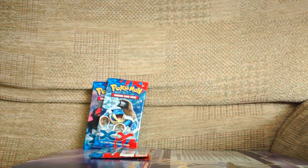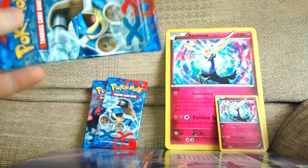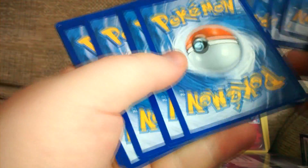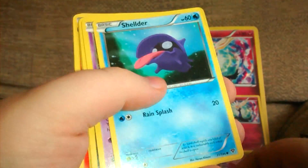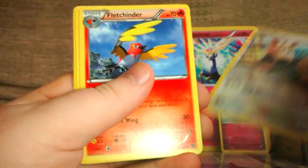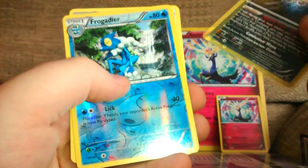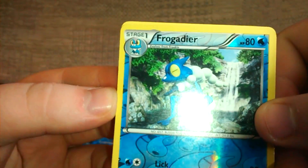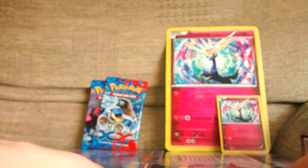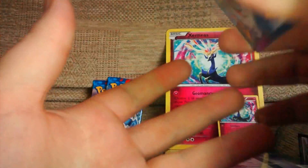So if we put them back and start opening up the packets. First off we have a Blastoise pack. So in this packet we've got a Jigglypuff, a Shellder, a Thanthump, a Metal Energy, an Inkay, a Herdeer, a Fletchling, another Inkay. Our Reverse Holo is a Frogadier, which is quite a nice Reverse Holo, and our Rare is a Bibro — so no particularly good ones, no Holos or anything like that in this packet.